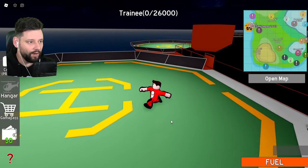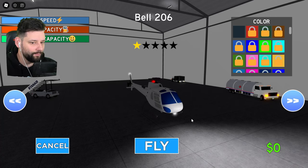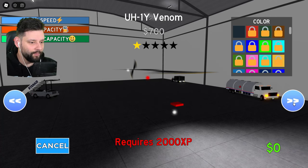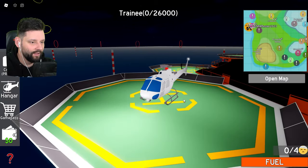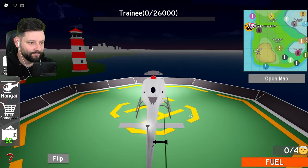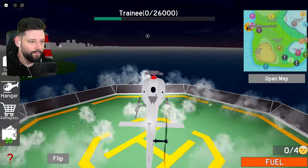I believe what I've got to do first is go to the hangar to spawn a helicopter. There are all different ones you can get but it requires additional XP, so all I can spawn right now is the Bell 206. It just landed on my head which is hilarious, and we're now about to take off.